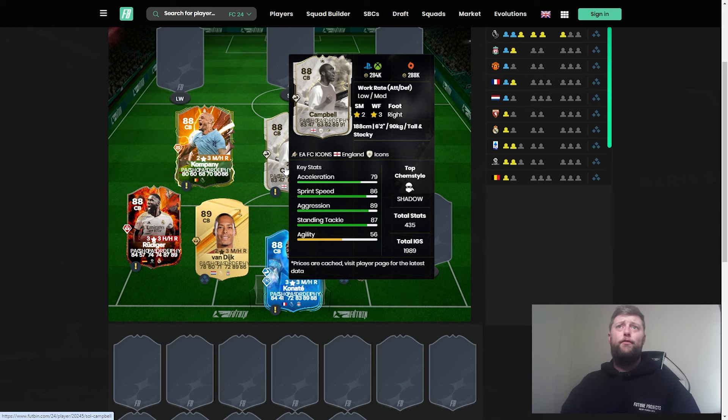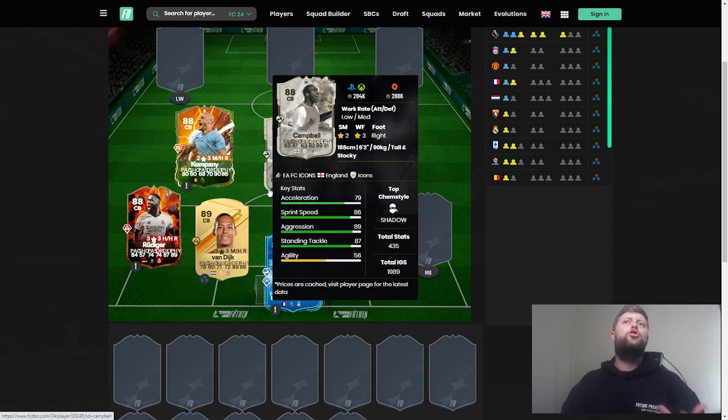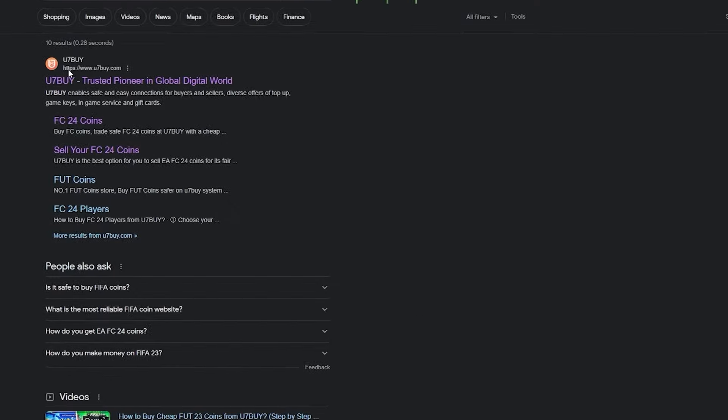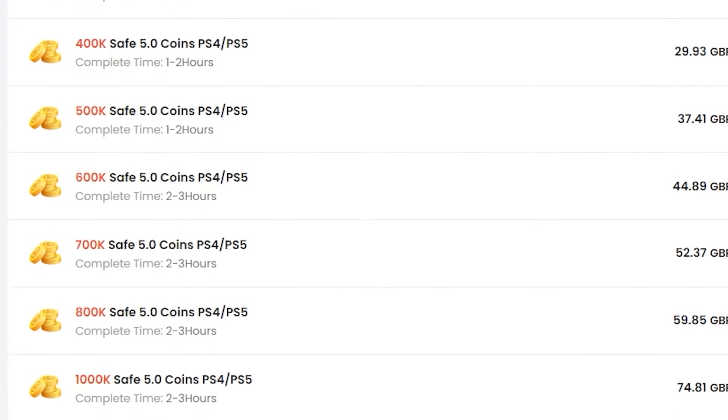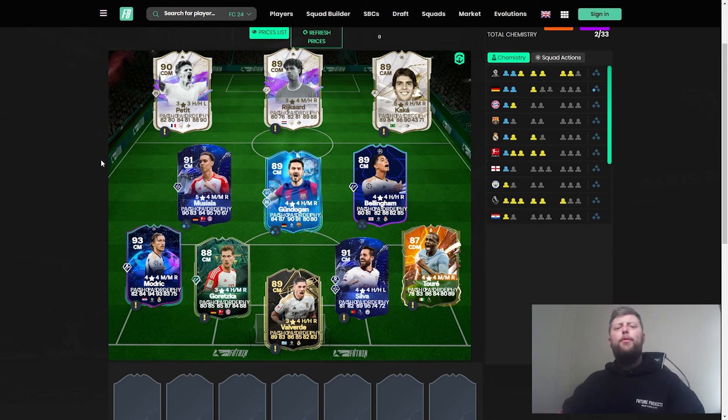Sol Campbell is a solid center back but not the best available. In terms of last year, he got a 92-rated left-wing shapeshifter but not much beyond that. Whether we see a bigger upgrade for him soon could be an interesting card. [Sponsor: Head over to U7BuyFor for all your coin needs — cheap, fast, and reliable. Use code JT11 at checkout for 6% off all coin orders.]